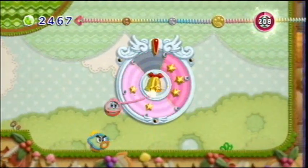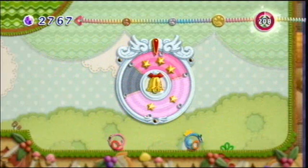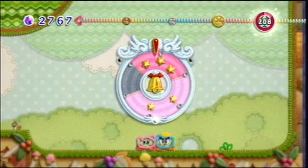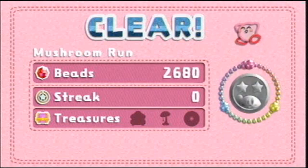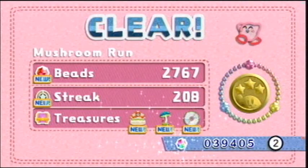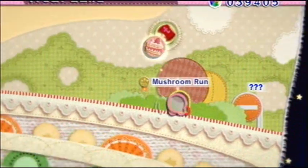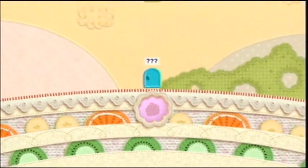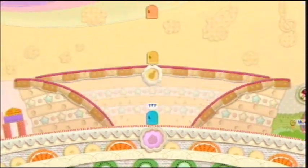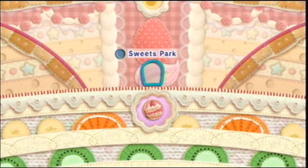I didn't get the certain segment of the wheel. That's a shame. But we got another level, and I think this one has something to do with candy or cake. Kirby likes cake - a little too much. Kirby then just eats the patch. I'm gonna look right and throw left - it's just like a no-look pass. That cake could be better. Sweets Park.